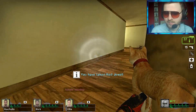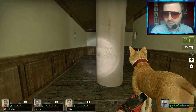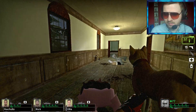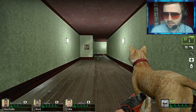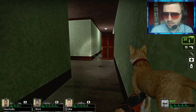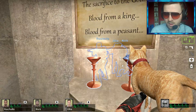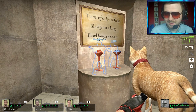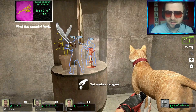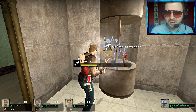We found a red jewel. I'm going to see if that goes on that little stand thing. Making some progress now, boys. I got the herb — we've unlocked an achievement: The Herb of Life. You found a special herb.